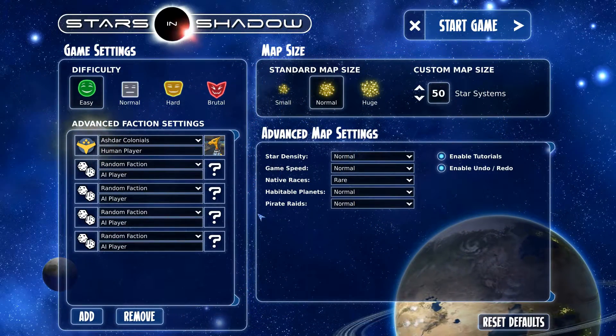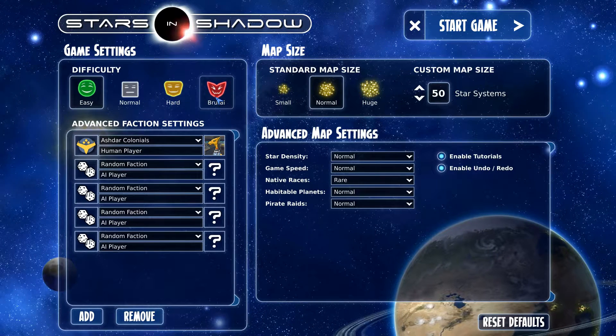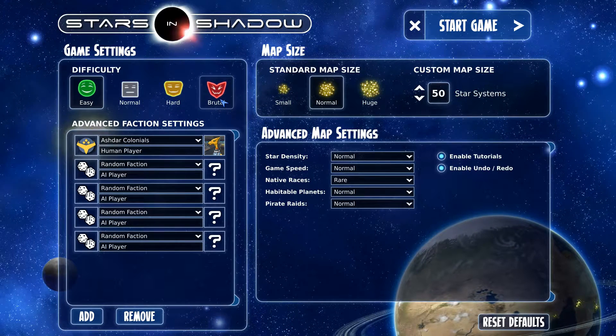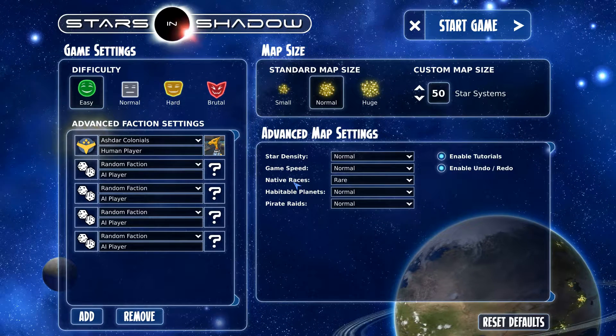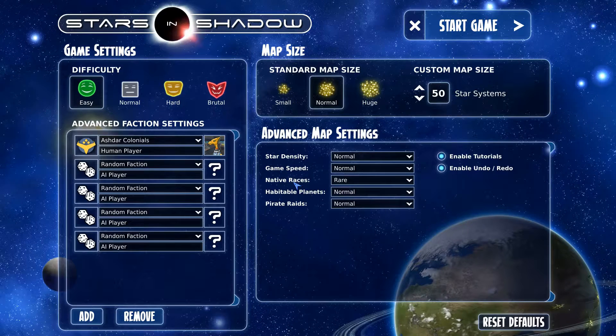You have a lot of options for the map settings, like setting the AI, which I've been told is decent — kind of really brutal on the harder settings. Just for the review, we're going to grab an easy one, normal galaxy. I've read that if you play with native races, you're sometimes going to find planets that you can liberate from pirates and stuff, and they become another race in the game. It's kind of a cool idea.